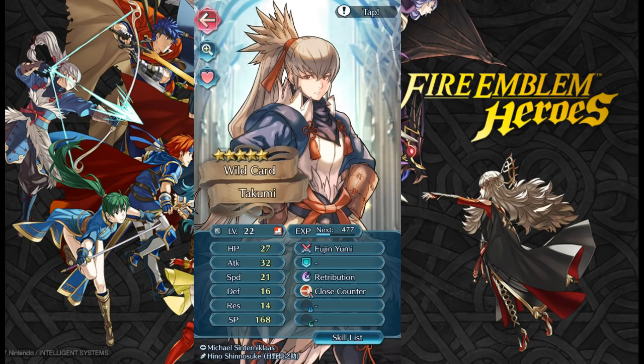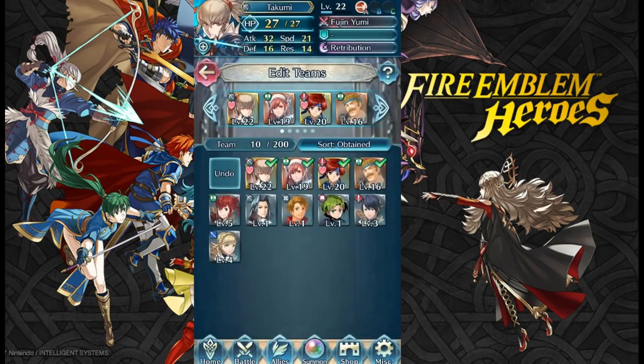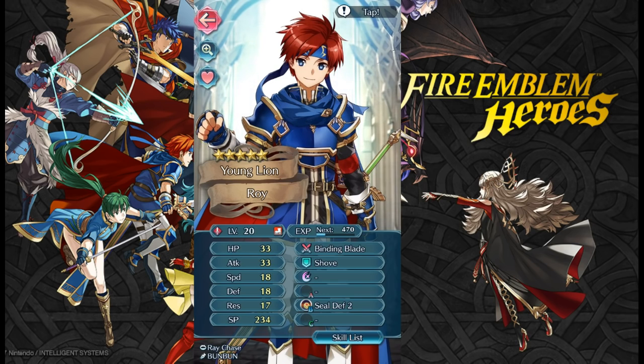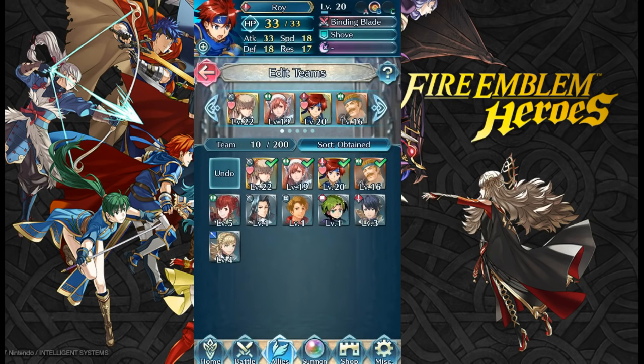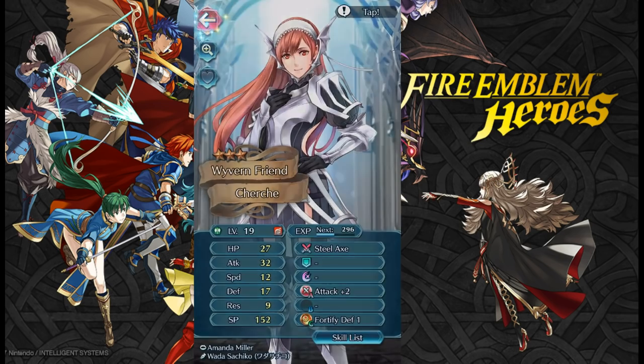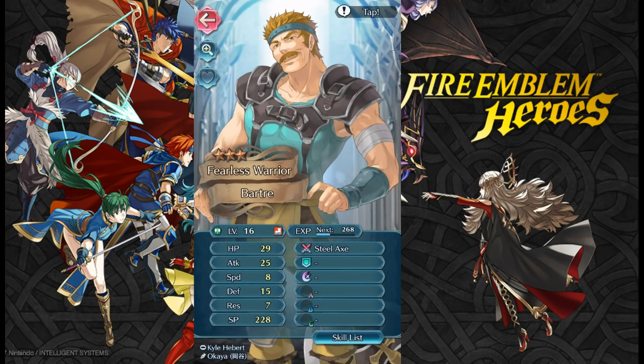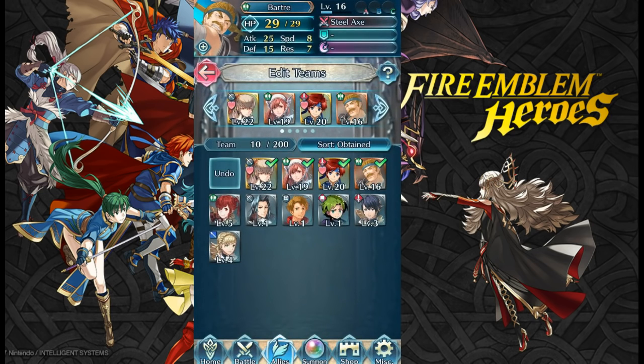We finally finished rerolling — about 50 or 60 times. We got an account with two five-stars: Takumi, which was my must-have, and Roy as our second five-star. Roy is not S-tier or amazing, but he is a five-star, and at this point of the game any five-star is great. We only actually did four summons total, so our other two units are three-stars and we definitely need to upgrade them.